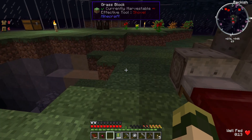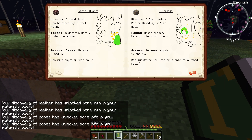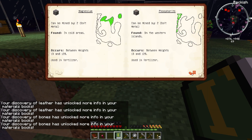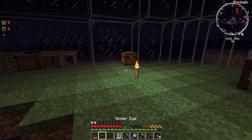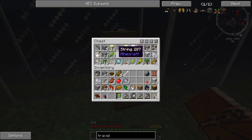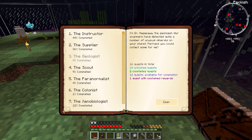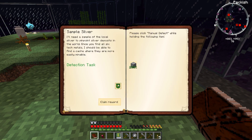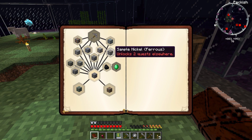Let me grab this mining and resources guide here and we'll take a look through the book. Silver should be somewhere in here — tin, shadow iron, infuscolium, bitumen... silver. Yeah, silver is rare in all biomes between heights 7 and 60. It's roughly as rare as copper, I believe. So yeah, that makes it pretty difficult to find. Although I think there might be a quest for finding silver — yes, there is. So now that I've found some silver, that's one of the quests for this segment.